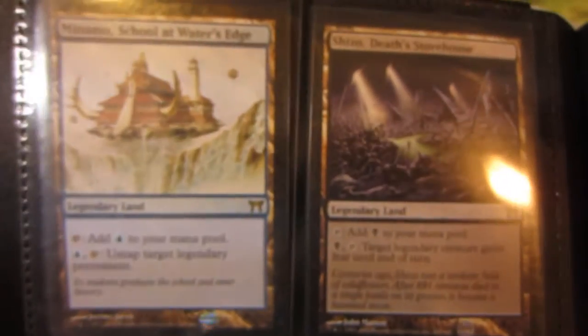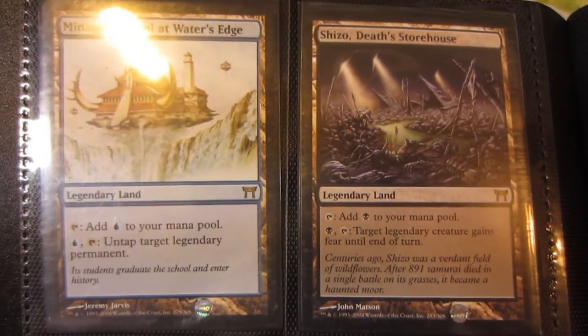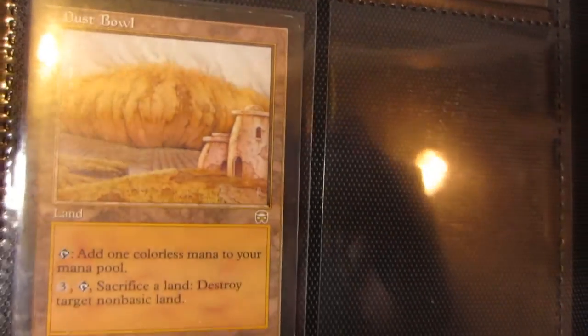One Minamo, School at Water's Edge, one Shizo, Death's Storehouse, and one Dust Bowl.